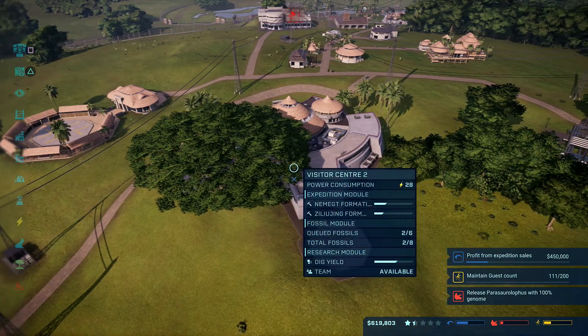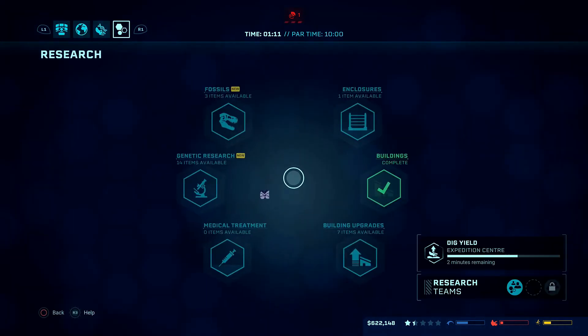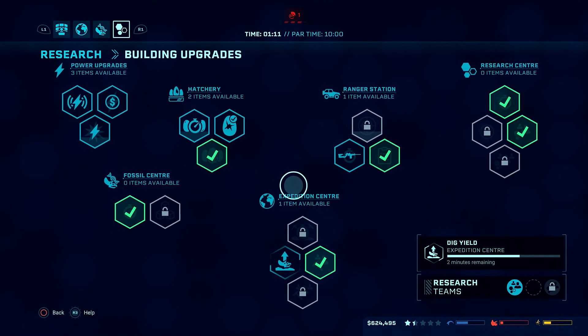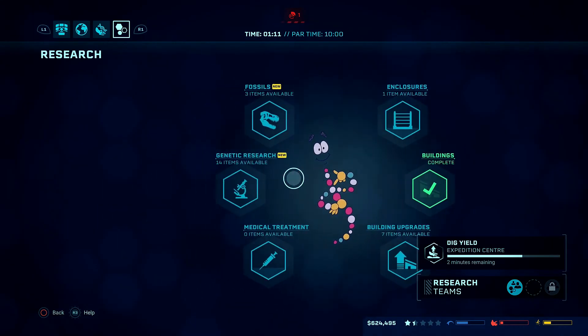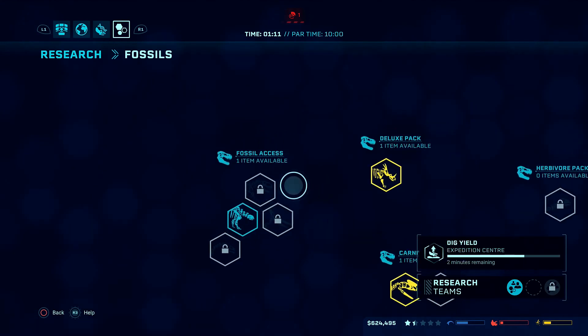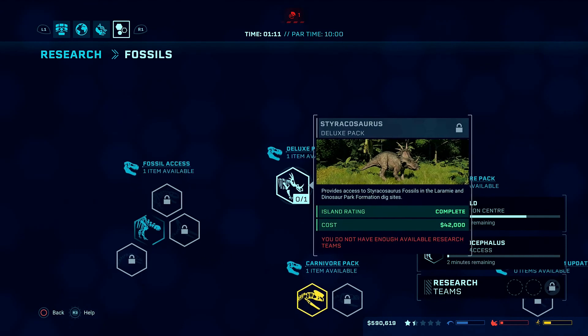Dig yield is something I should have done ages ago, guys, at the start of the previous episode. No idea why I didn't do it. Fossils are fine and research is going to be ticking along. Medical's done, building upgrades — dig yield, I'm an idiot. We can do — I think I want to go with this one, it actually has a large population but it has a high rating as well.